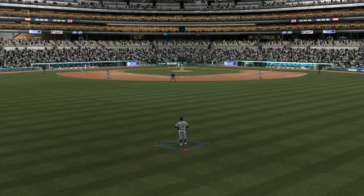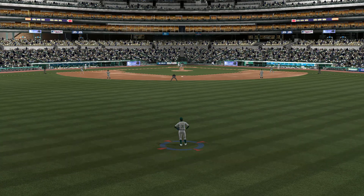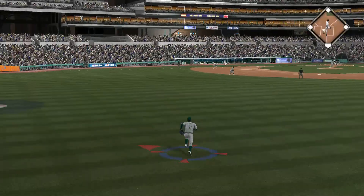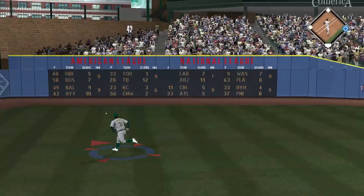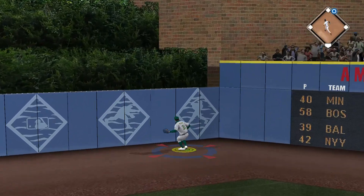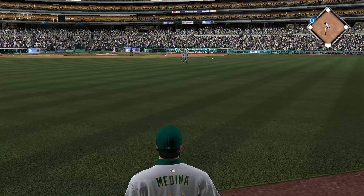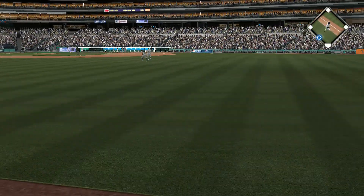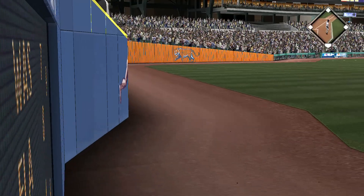Carlos Guillen will try again — 0 for 3 thus far. Now a ball lined hard toward right center, and this will split the defenders. Extra bases here for Guillen, and this in fact gets to the wall. Around second — he'll try for third. He's going to try for it all now, and he will score on the inside-the-park home run.